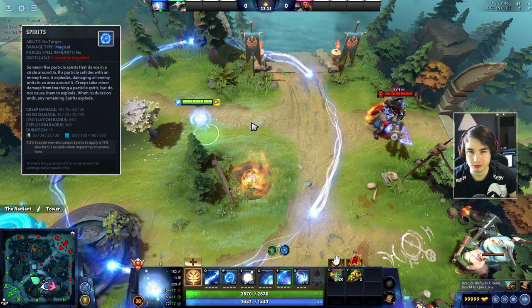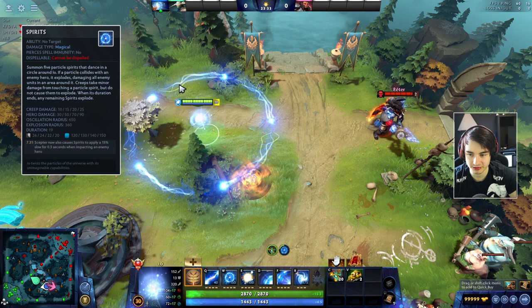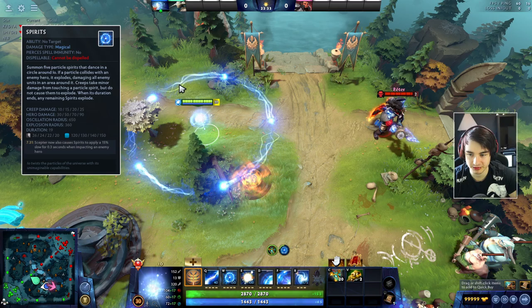You can pull the spirits in and out with the additional buttons. One is to pull them in and one is to pull them out. You can also press the button twice to stop them halfway - press pull in and then press pull in again and they will stop at midway.